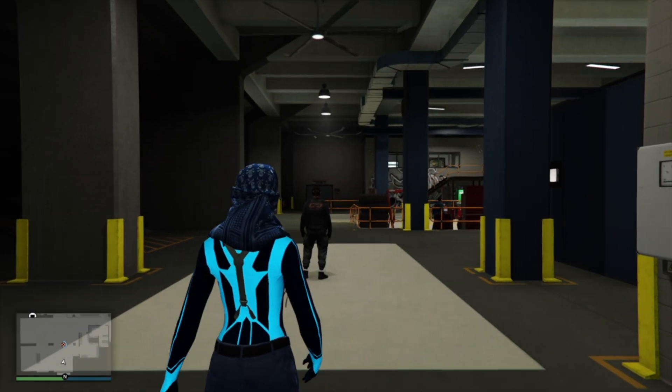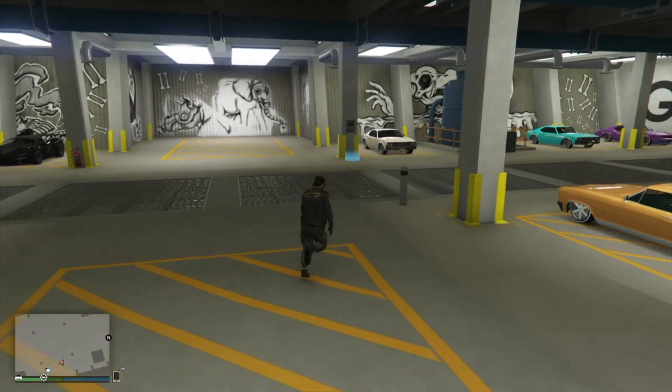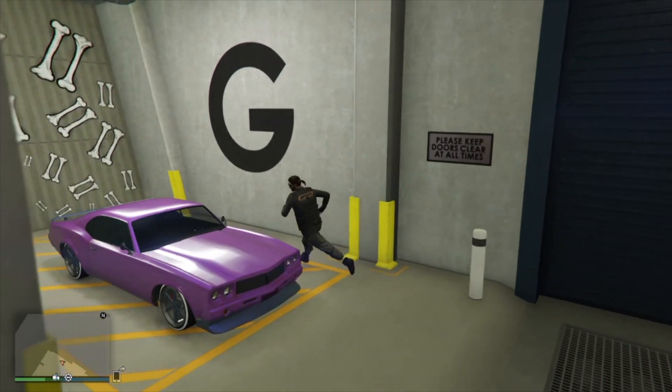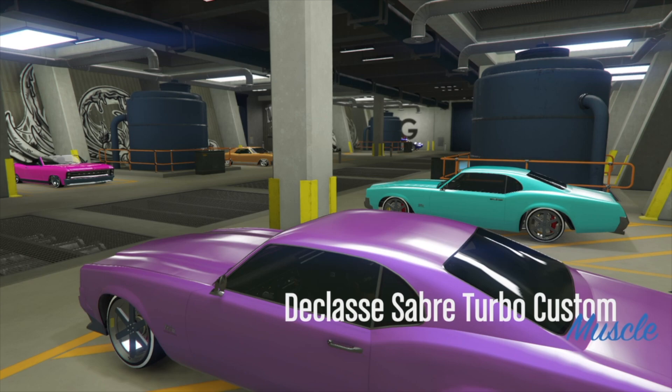Once you're both in the arena, run over to the car you want to take the modifications from and pull it into the actual arena workshop. I'm going to jump in this purple Buccaneer over here in the corner and hit right on the D-pad to take it into the mod shop.